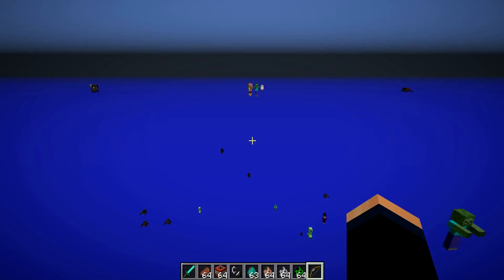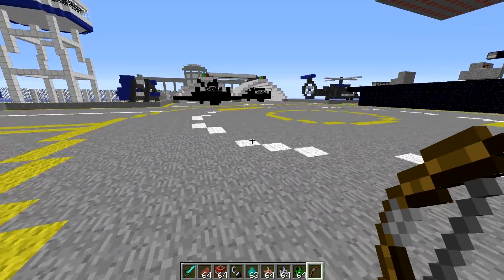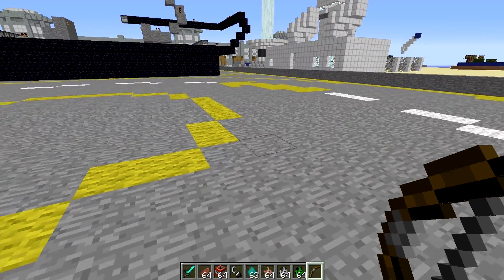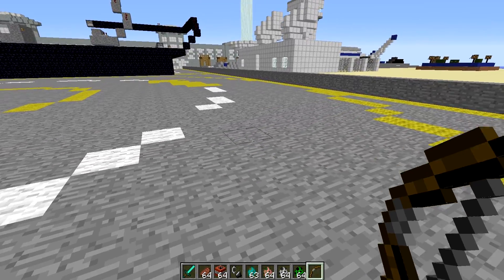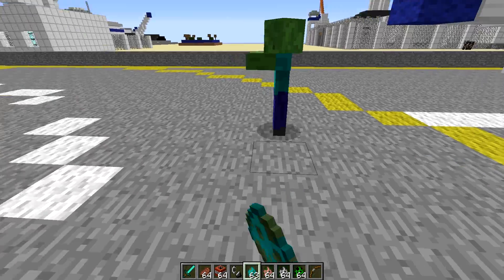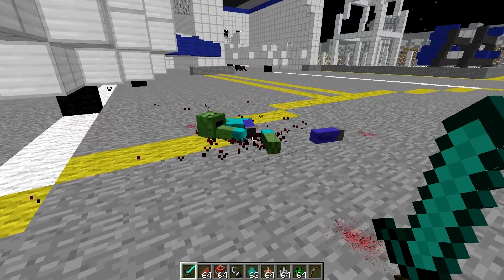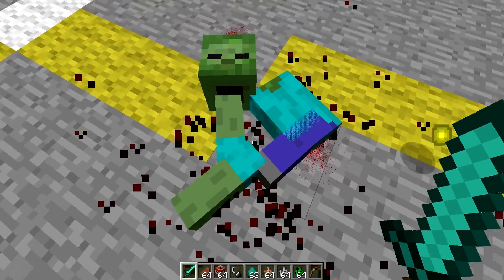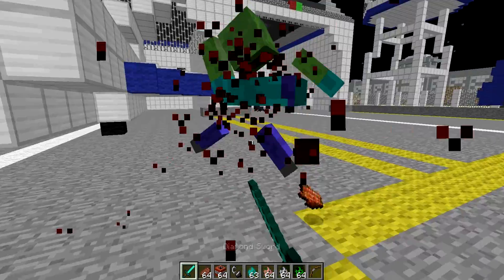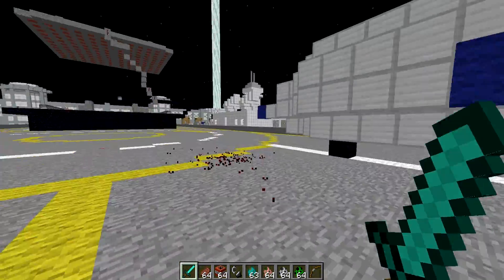Let's head back to our other map. The next mod is called Mob Dismemberment — if that doesn't sound demented enough, here's what this mod does: whenever you kill a zombie, a pig zombie, a skeleton, or a creeper, you're in for a surprise. Let's spawn in a zombie, make it nighttime, and watch whenever we kill it. Look at that — blood splatters everywhere, body parts around the ground, and you can kick the body parts around like a freaking soccer ball. I'm gonna kick his head like a soccer ball.